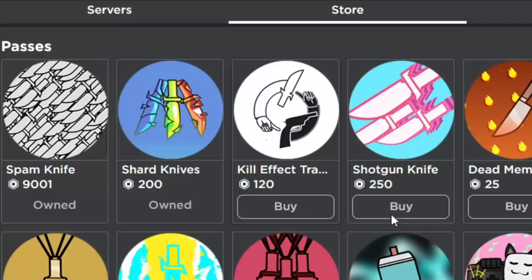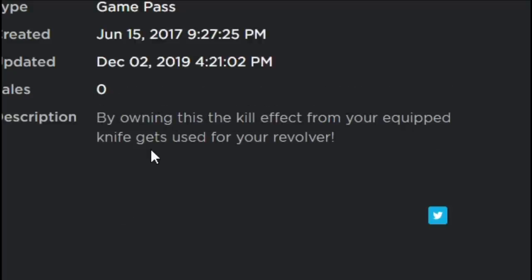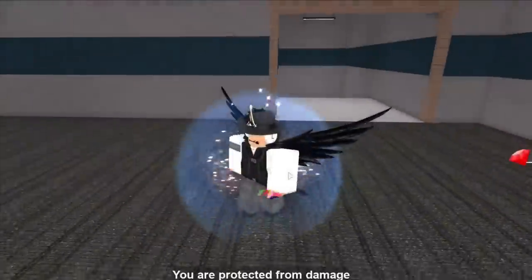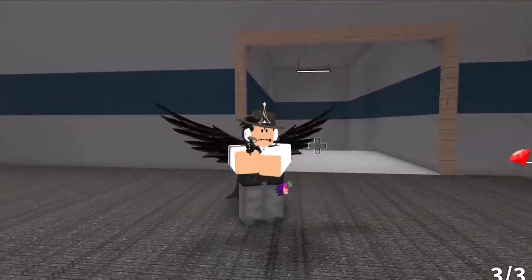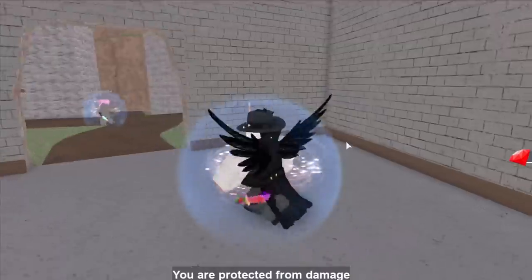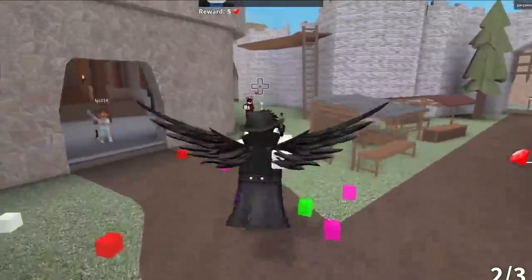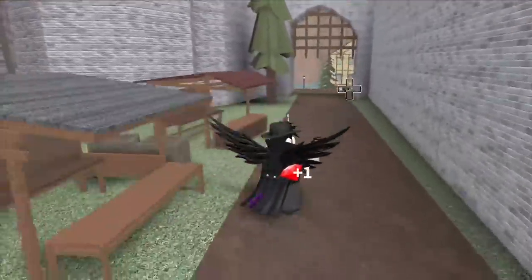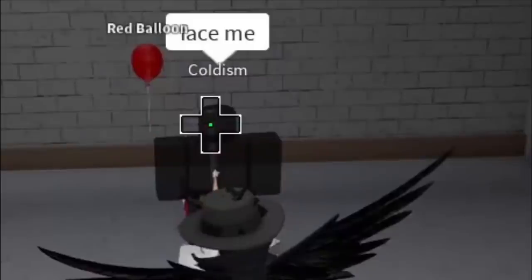The next one is Kill Effect Transfer. By owning this, the kill effect from your equipped knife gets applied to your revolver. That's actually pretty cool — people will think you fused your gun. If I had Long Shot and killed somebody with the Rainbow Shard kill effect, they'd probably think I fused it. Testing it out — yeah, it does actually work. And if I use Scream as my knife, they just get decapitated. You don't need to fuse your guns with your knives anymore; just buy this game pass.